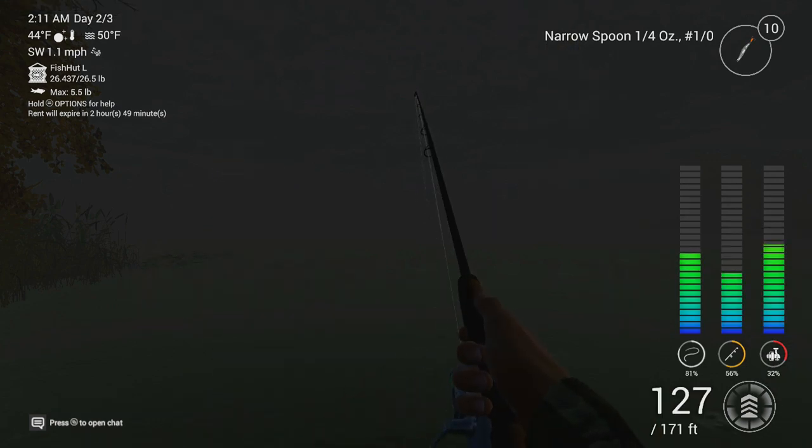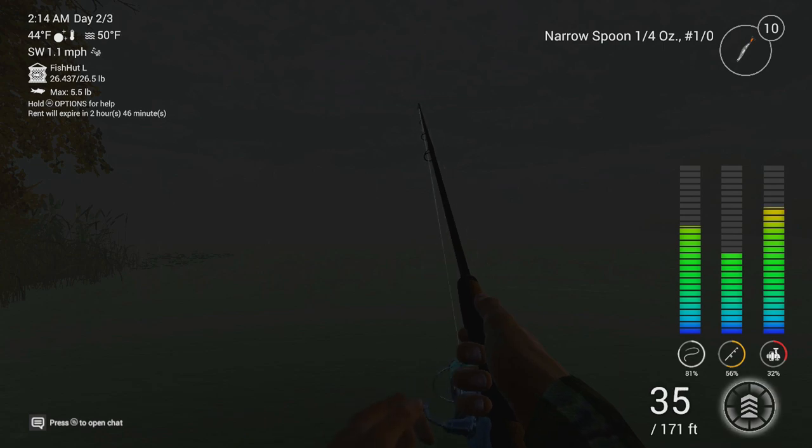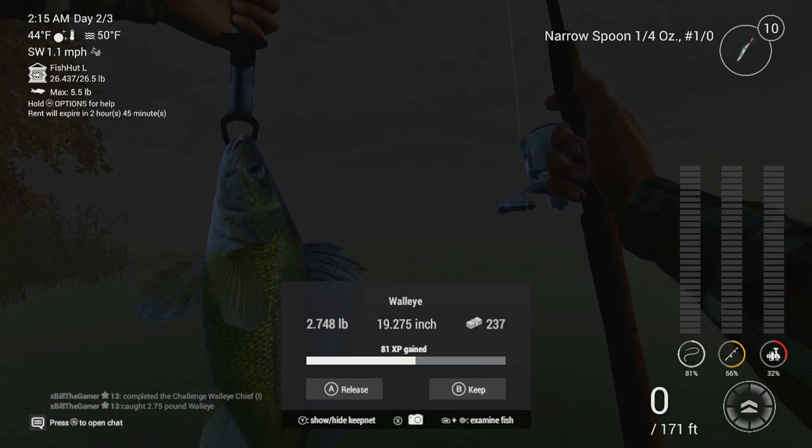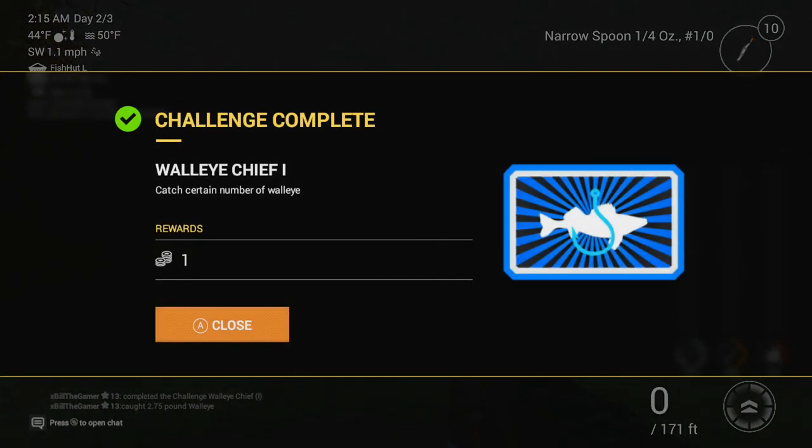Straight away, in with another bite. This one's weak — might even be less than 2 pounds. It came in at 2.748 — 81 XP for it. We're going to release. We're over halfway to level 14, and we completed a challenge worth one bait coin — catch a certain number of walleye.